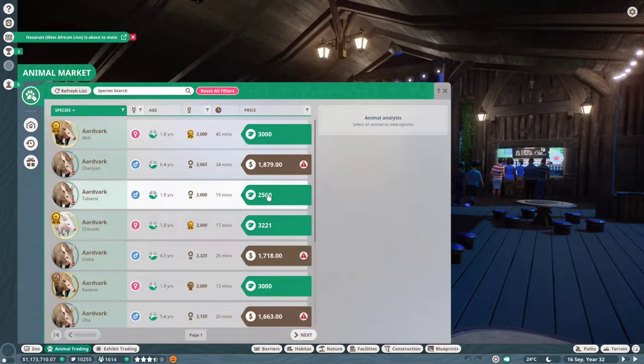You buy the animal and then you've got an elderly animal who maybe doesn't actually have hardly any breeding years left in them. That's why we have to check. So you want to check that. And there's another thing to check as well.